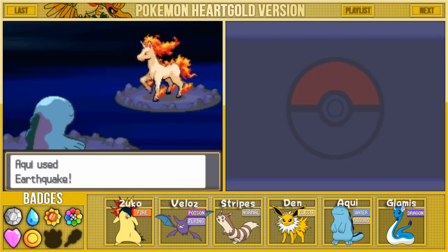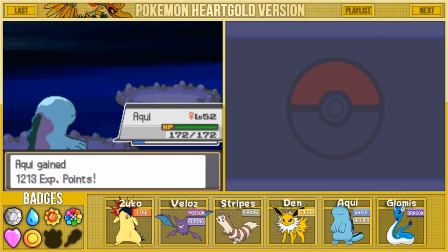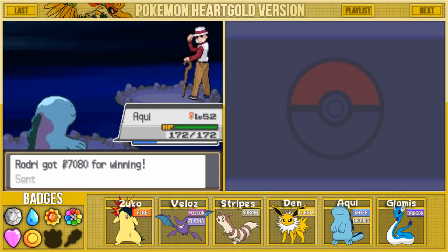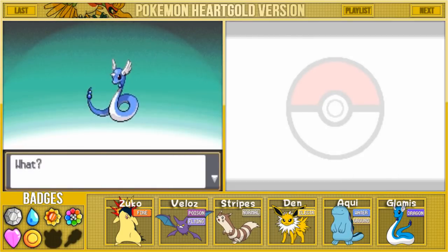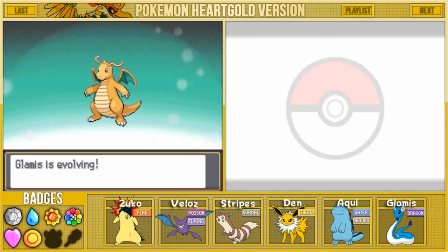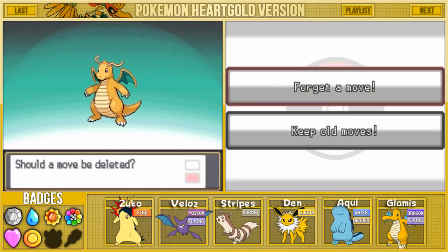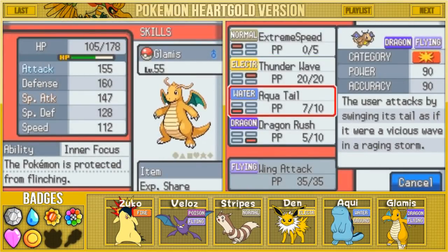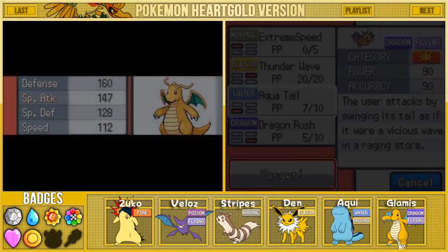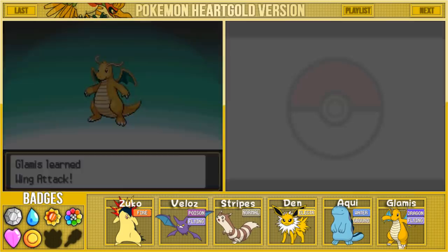The Earthquake takes down Blaine's last Pokemon, Rapidash level 59 - finally! Glamis gains XP. We defeated Leader Blaine and got $7,080 for winning. And what's this - Glamis is evolving! After 55 levels and one of the toughest fights we've had, Glamis is finally evolving into its final form. Congratulations - Glamis evolved into Dragonite! We learn Wing Attack and forget Aqua Tail since we already have Akwe for water moves.